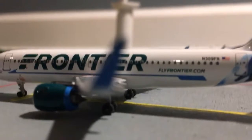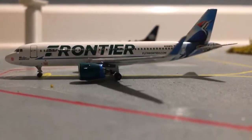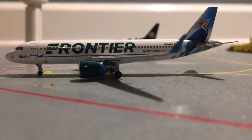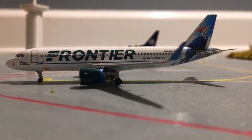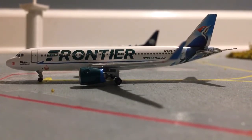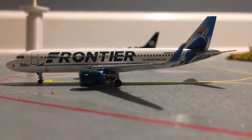Right next to it is another United Express plane and it's going to head out to Minneapolis. And across from it is a Frontier A320. This is about to push back and it's going to head out to Denver.